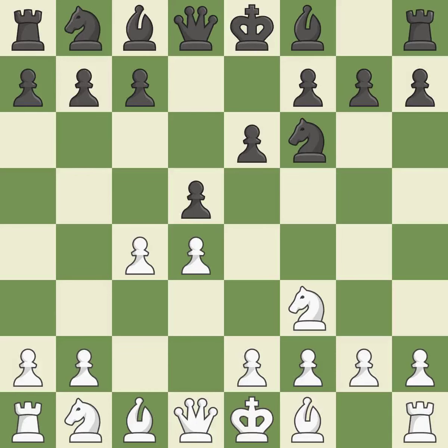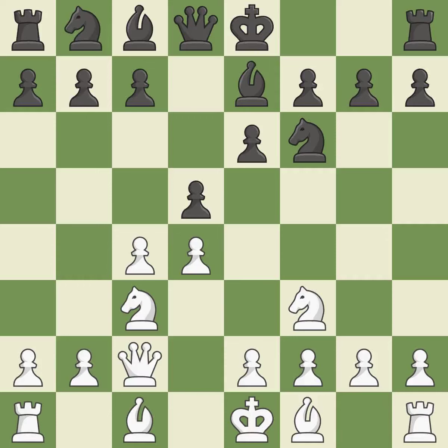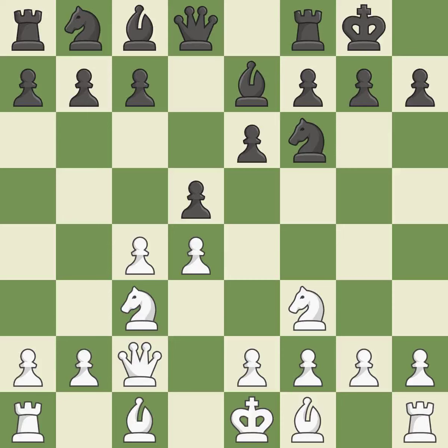The D5 pawn is protected by E6 while the dark-squared bishop can advance. NC3 develops the knight, attacks the D5 pawn, and controls the E4 square. B7 develops the bishop, supports the knight on F6, and prepares castling. A queen moves off of its beginning square and into the action. Castling gets the king to a safer square, out of the center of the board, while also developing a rook.